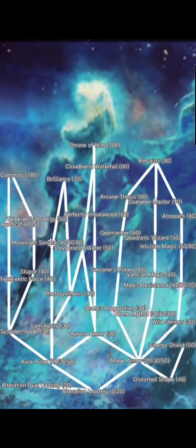It looks like this leads to Perfectly Imbalanced but it doesn't — Perfectly Imbalanced is actually coming from Aurora Armor down here. There's just not enough room to show that this is a straight line. Cloudburst Waterfall — we'll talk about that in a minute.